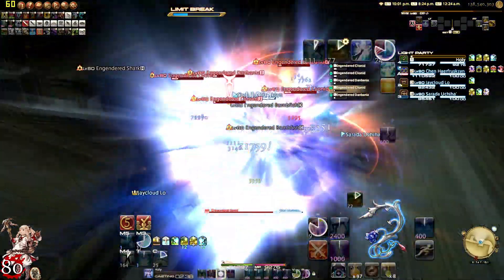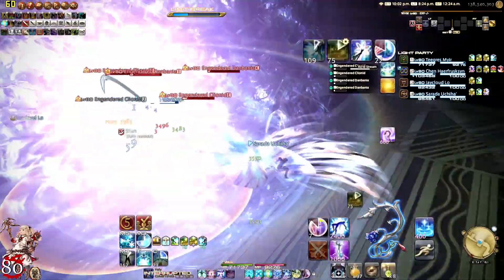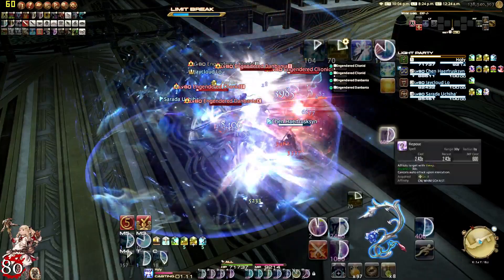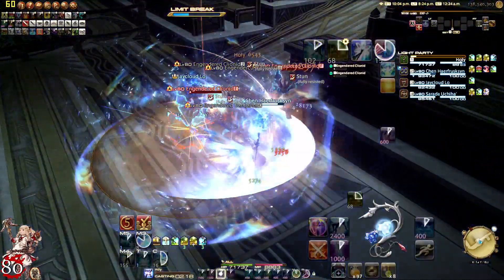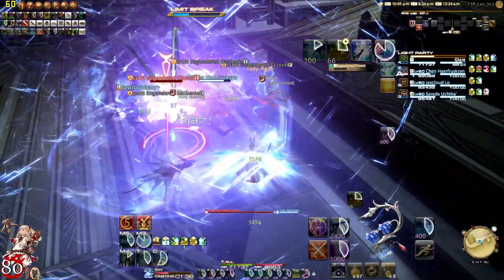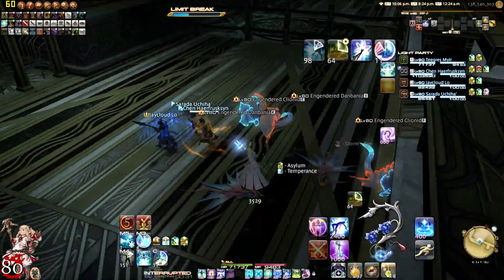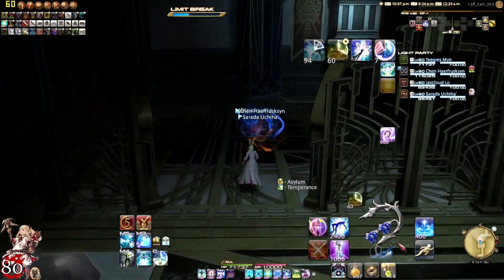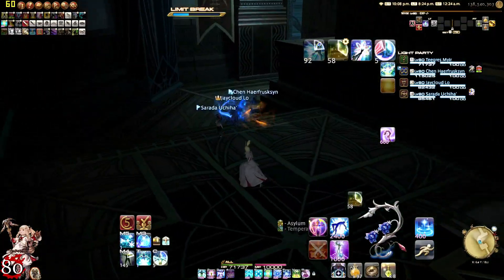The key factor in White Mage is to use your off-global cooldowns to do as much healing while you're also able to do damage. Your Temperance will increase the amount of healing and shielding for up to two targets. So let's use our Glare — that is what it's called, Glare.